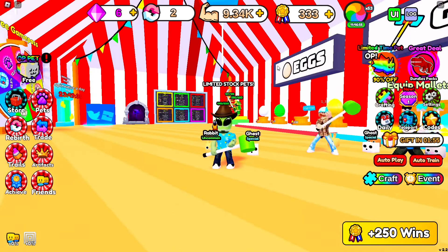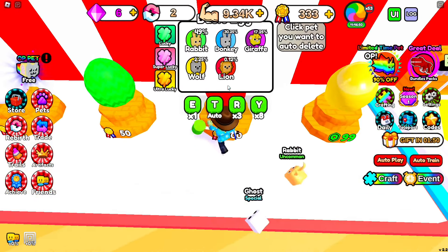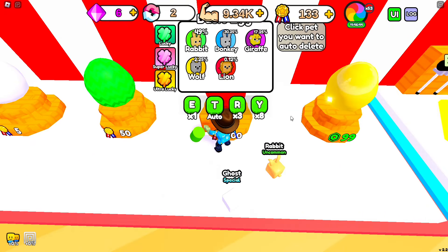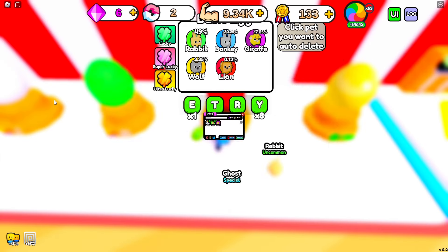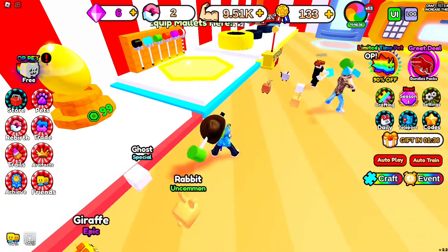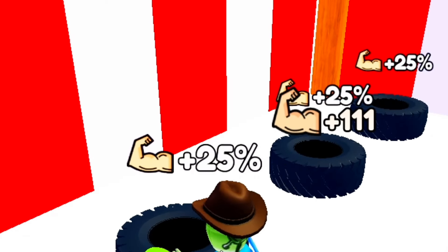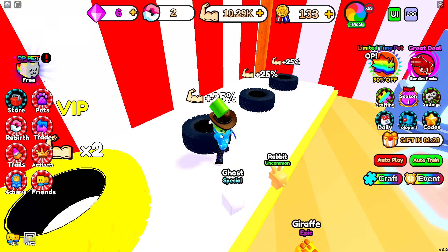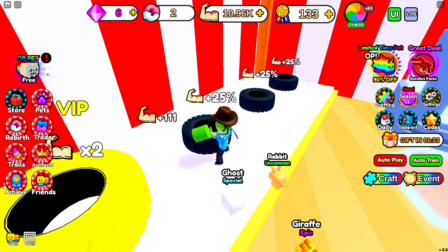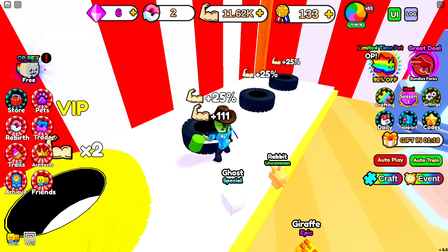We can spend another 200 wins on this egg — an epic giraffe, not bad! 9.25 strength — let's go! We're pretty much stacked with 89 strength. What if we do — 111 strength! We could be AFK and just let it rock, or play normally and still get the gains.